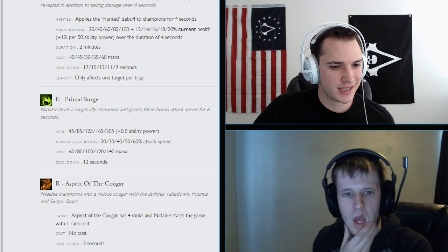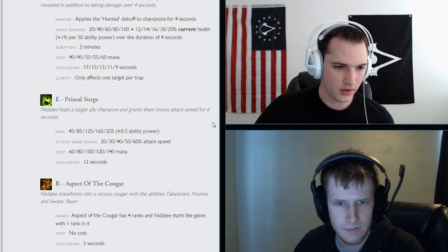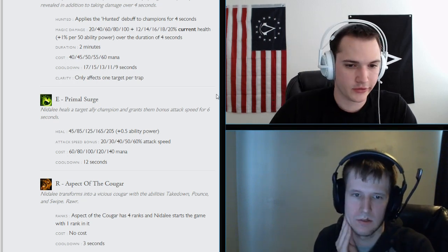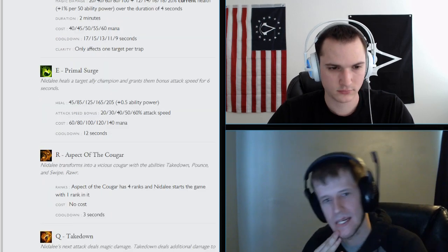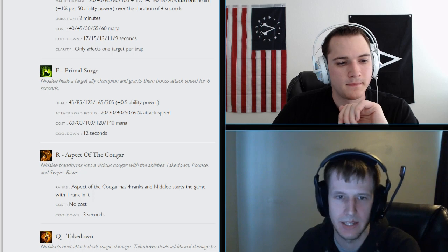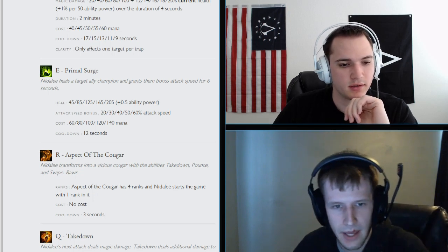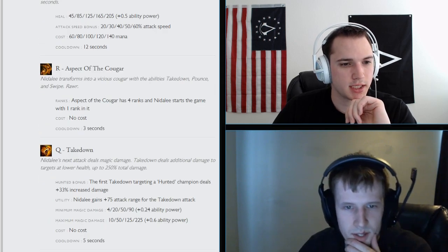Primal Surge heal is 45 to 205, with a 0.5 AP ratio scaling for the heal. Attack speed bonus scales from 20 to 60%. Cost is 60 mana up to 140, cooldown is 12 seconds. The base heal will go up but ability power ratio goes down — they nerfed early levels so you can't just get 2 points and heal indefinitely in lane.